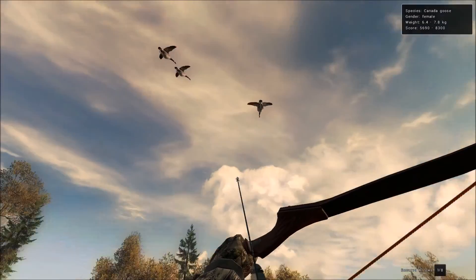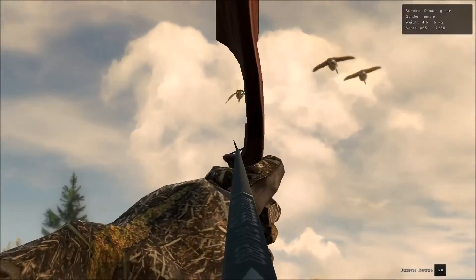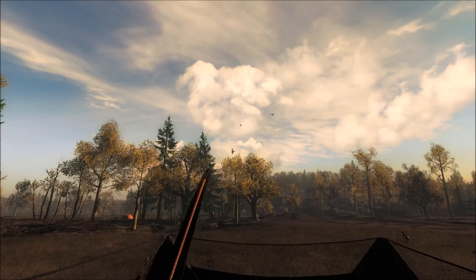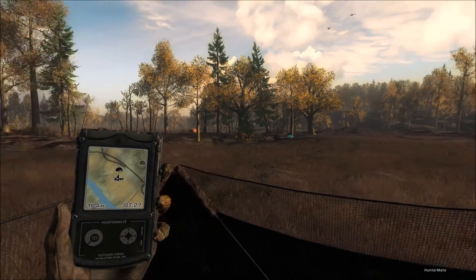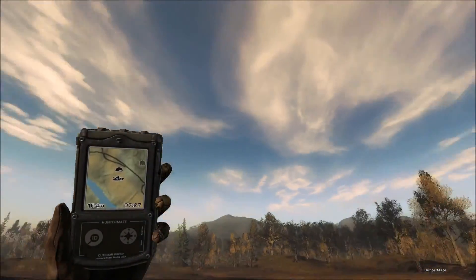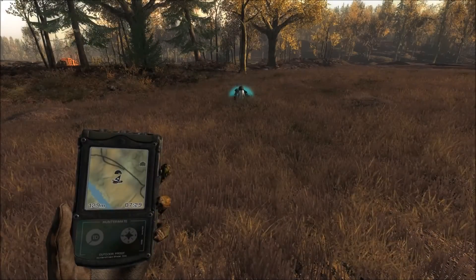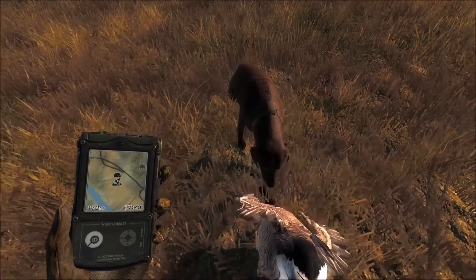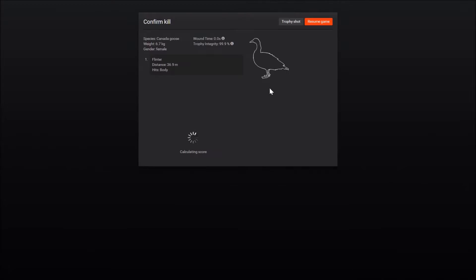Oh my god, how did I miss that? All right, take that from behind. I don't know how in the world I missed like a two-meter shot. Missed probably the easiest shot in the world and then made a harder one. How far did we hit him? 37 meters — not bad. It's a decent sized goose as well.